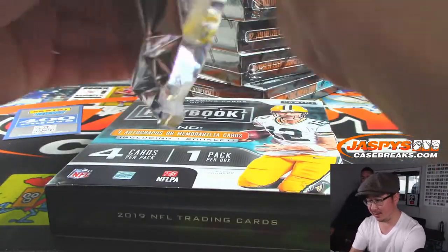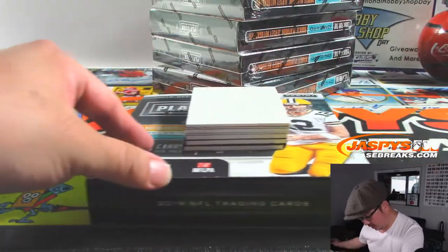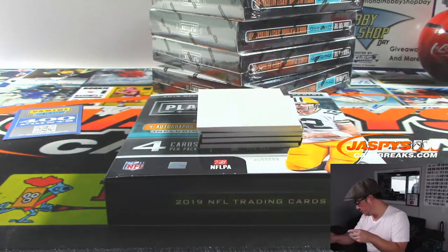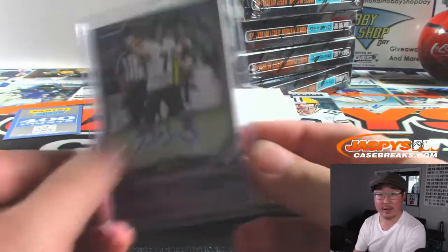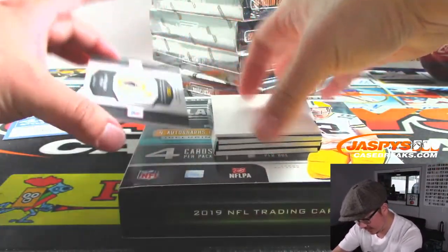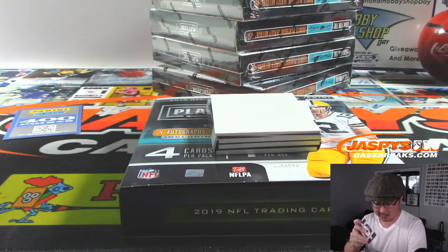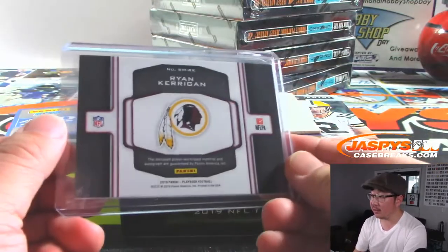Next up is Trace McSorley autograph for the Ravens, 2 out of 49. That'll be for the Purple Birds, Matthew Powell. I think that's one of those trifold books. Next up is Ryan Kerrigan — 9 out of 25, two-color patch and autograph. Great defensive lineman for the Redskins — Jay Tinney got randomized the Washington Redskins.